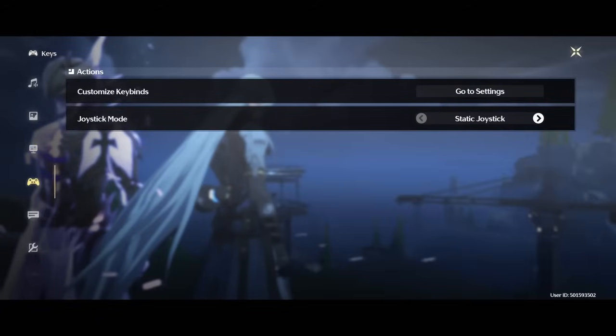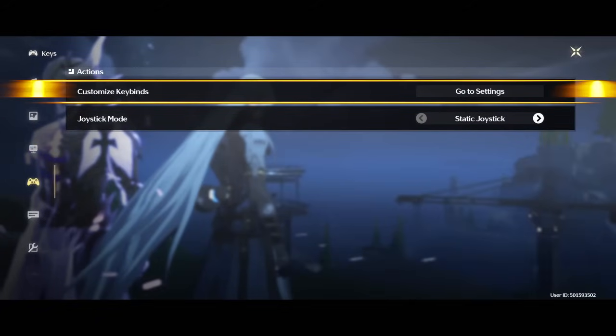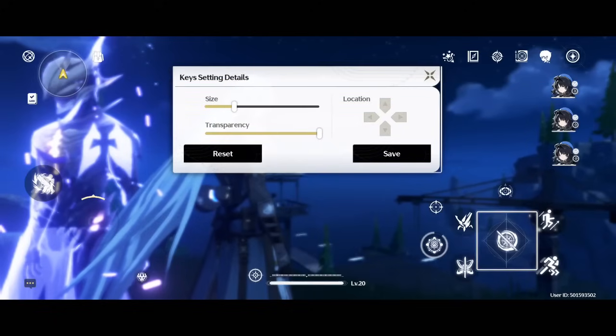And finally, the custom key bind is very important here. You can go to the settings and resize and also change the transparency. This is really another game changer, because I had to bring the joystick especially as close as I can to make myself comfortable for my left thumb to move my character all around. And for the other buttons, it's totally up to you - you can customize all of this.